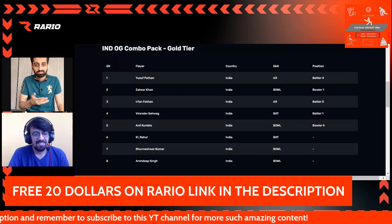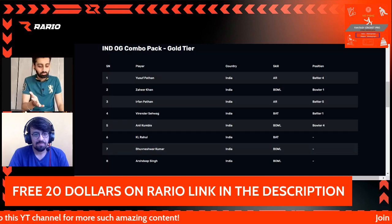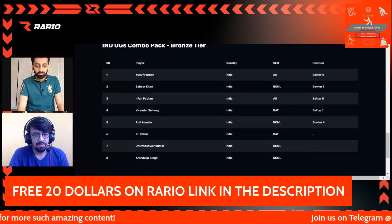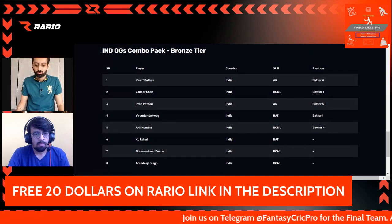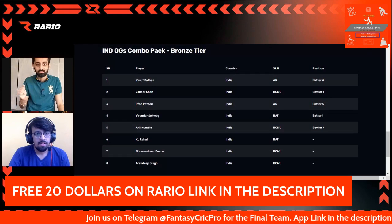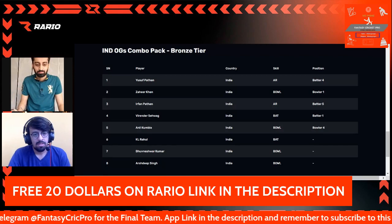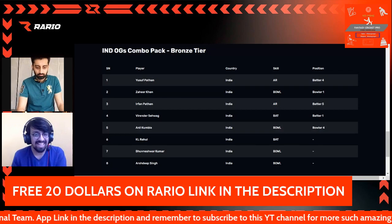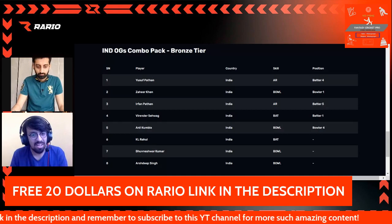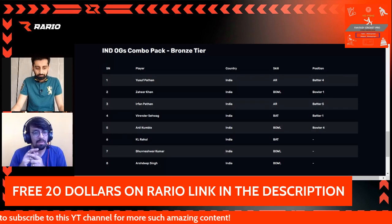Many of you had concerns — what if you get Pant, what if you get Akshar because there was too much of Akshar in supply, or what if you get DK and he doesn't play? All of those concerns have been addressed here. Even in the lower tier packs, right up to the bronze tier, you have all the players who are going to play, so there is nothing to worry about. Since this player list is handpicked, it makes it easier for you to buy the packs, and having your packs early gives you more XP advantage.